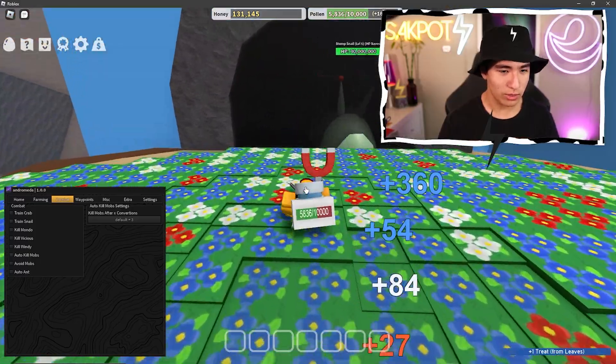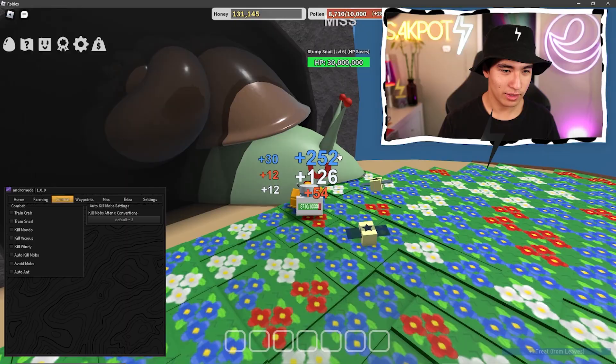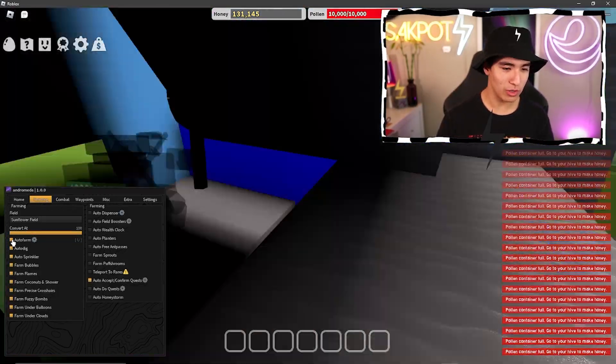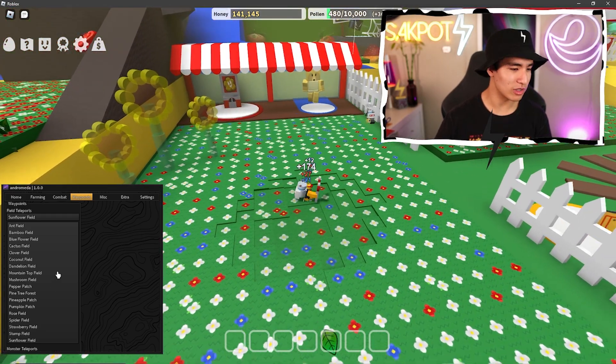We can also go fight something — it does have to be kind of close though. Oh — a snail! Look how much health he has, cute little guy. He hits me. We can also avoid mobs, so it'll literally move away from them while auto farming — and yeah, it just dips.